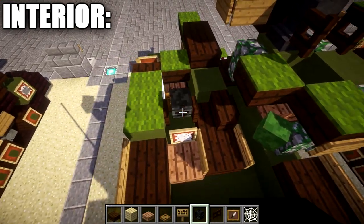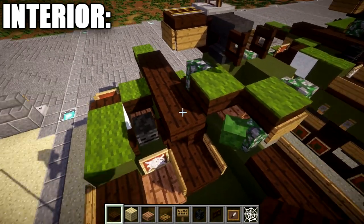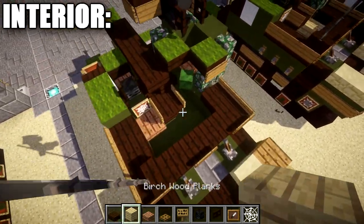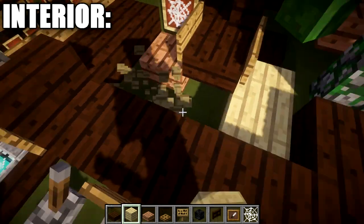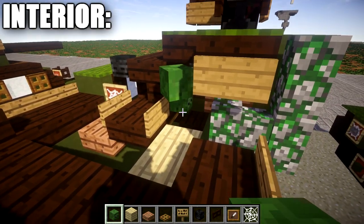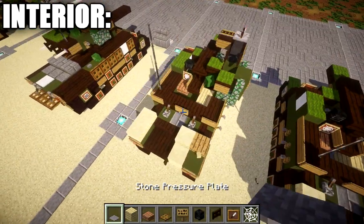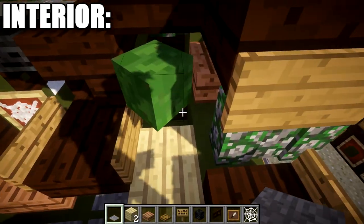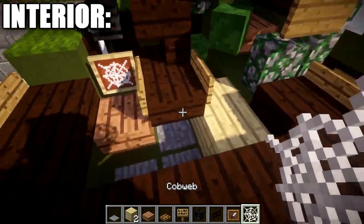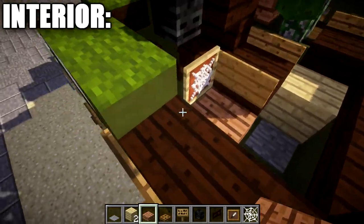Place green carpet on top of those two dark oak wood top slabs. Grab a wither skeleton skull and place it down on top of this dark oak wood fence gate for the sights for the gunner to aim. On top of the green terracotta block and dark oak wood stair, place two dark oak wood slabs to complete the gun. For ammunition, place a couple of birch wood planks over here on this side — you could place some on the other side too, but it's nice to keep that space open. Coming off the back of this dark oak wood stair, place a zombie head to the side there. On the floor, put down some stone pressure plates to give it a more textured look.